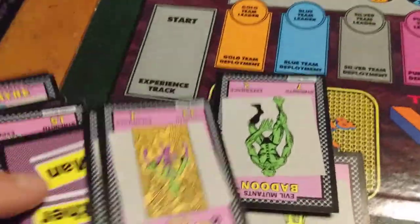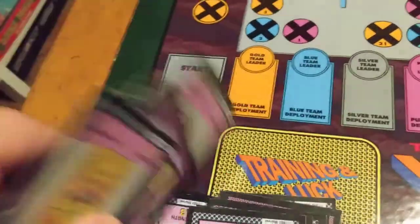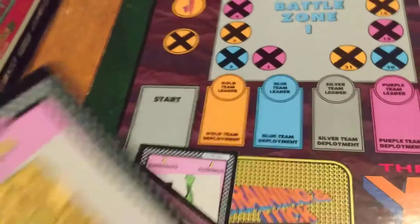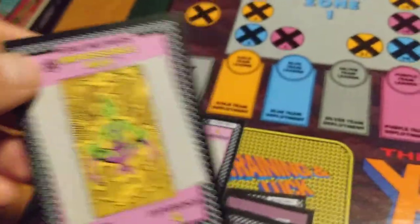You're going to get different characters with the X-Men alert cards. For example, Impossible Man — Strength 13, Experience 4. That's how those cards work.